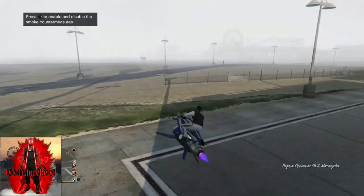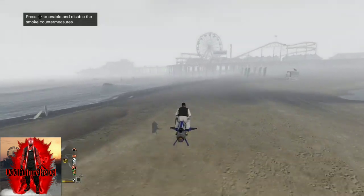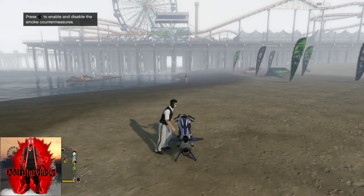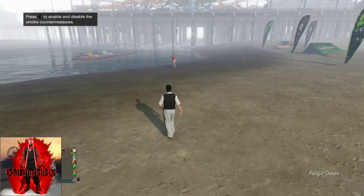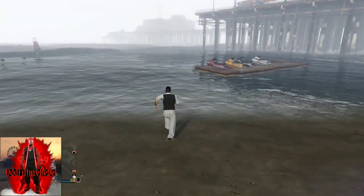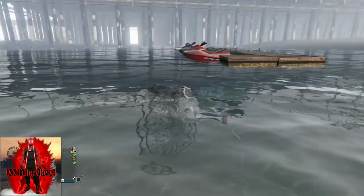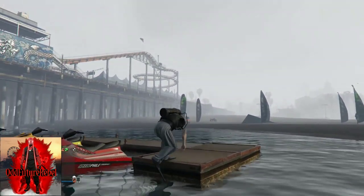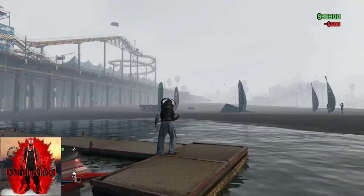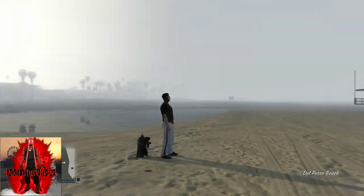Make your way over to the water next to the pier. Once you're near the location, you're going to want to walk directly into the water and you should have the scuba outfit on. Once you have the scuba suit on, hop on this little wooden pallet, open up your interaction menu, and easy way out. Once you easy way out, you should be spawning with no arms.